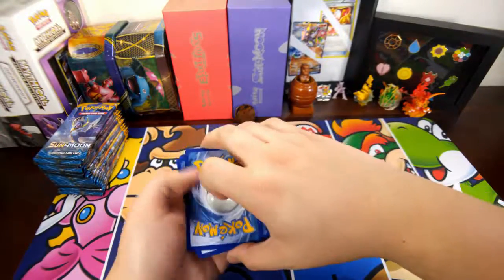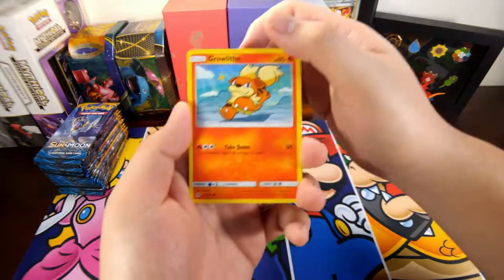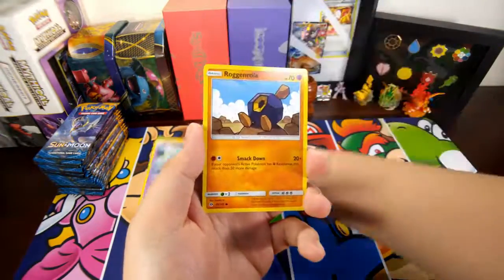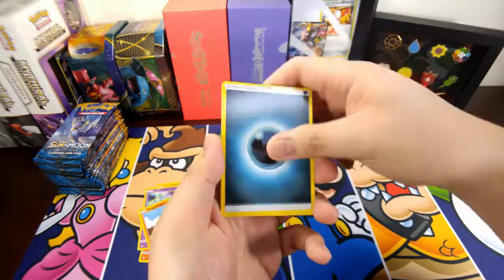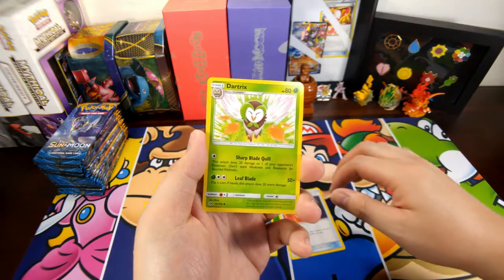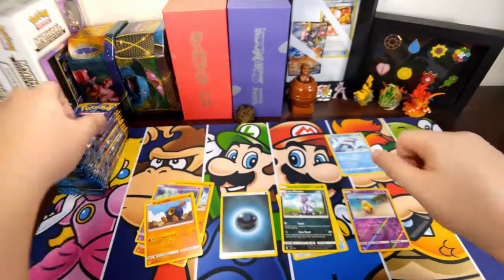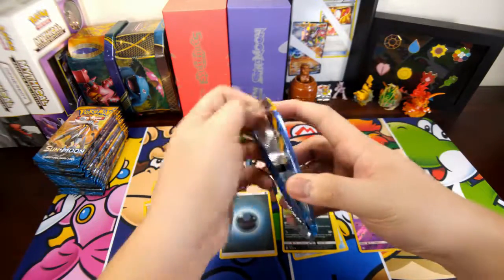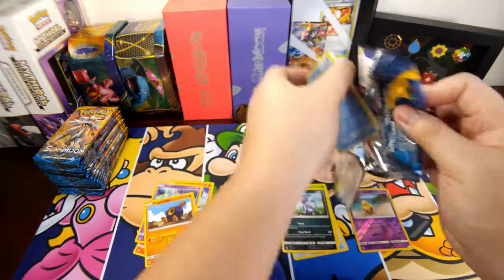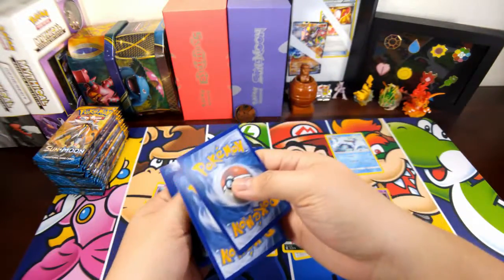How are you guys doing today? I hope you're having a wonderful time. We have a Surskit — I'm having a wonderful time since I'm opening Pokémon cards. Growlithe, Crabrawler, Mareanie, Rockruff, Darkness Energy, a Nest Ball — I think this is my first Nest Ball from this box — Dark Tricks, Alolan Persian, a Drowzee, and a Golduck. Nothing special there.